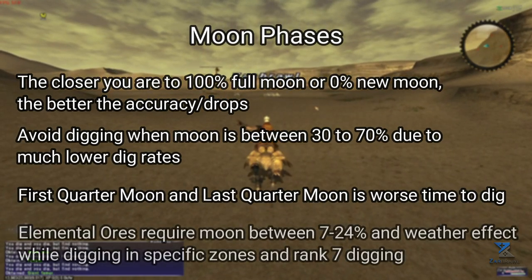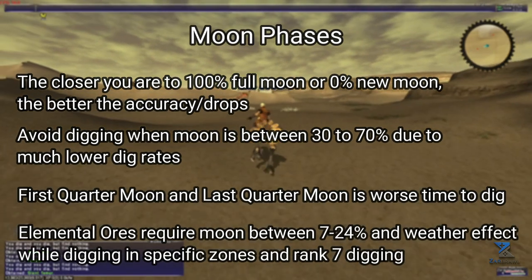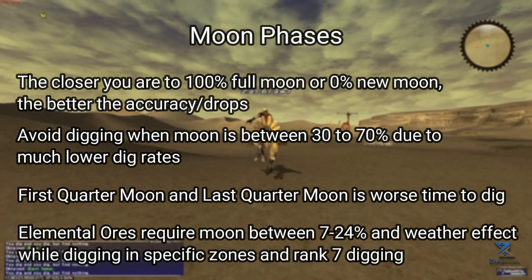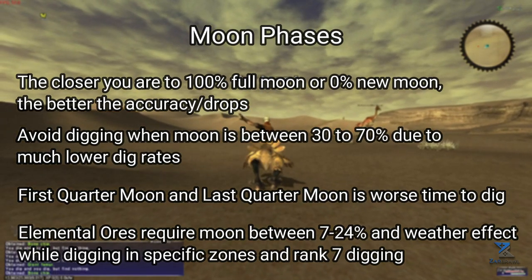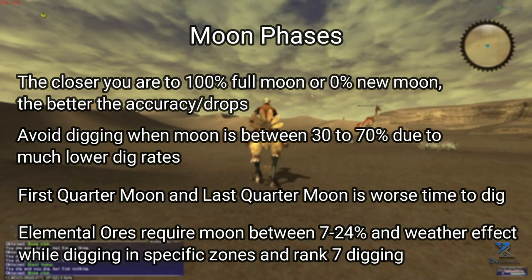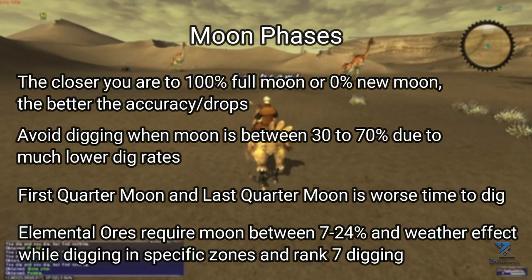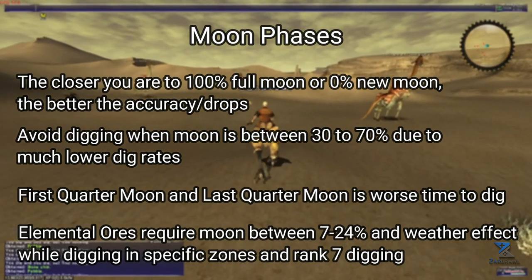When you get to much higher levels of digging, you will want to shoot for waxing crescent moon for a chance to dig up elemental ores, which are worth quite a lot of gil. This is only possible once you've reached level 7 artisan, and that will take a very, very long time, so you'll be quite an expert by that point.